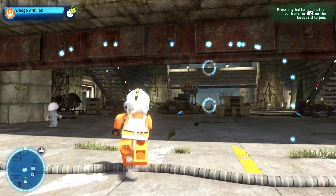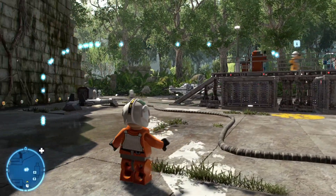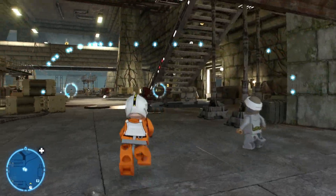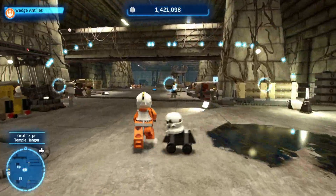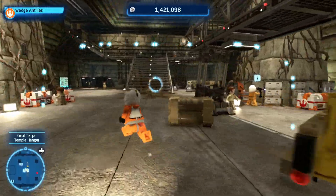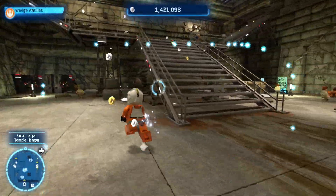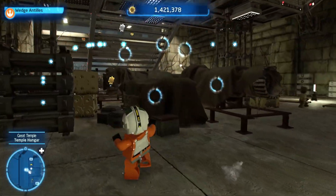Hello everybody and welcome back to LEGO Star Wars The Skywalker Saga. We're right back here as promised on Yavin 4 and I'm looking to get some stuff. The one thing I really want is the data card here because I want to know if it works as currency or if it's a certain sort of thing I need to collect the right data card to get the right perk.